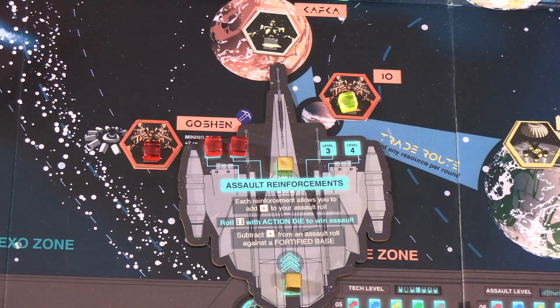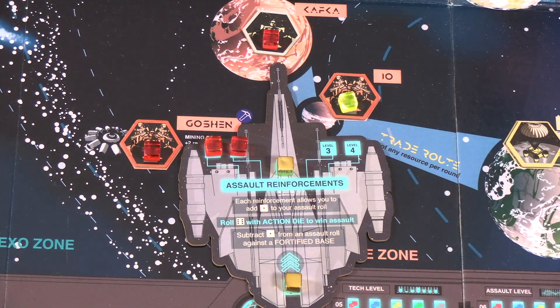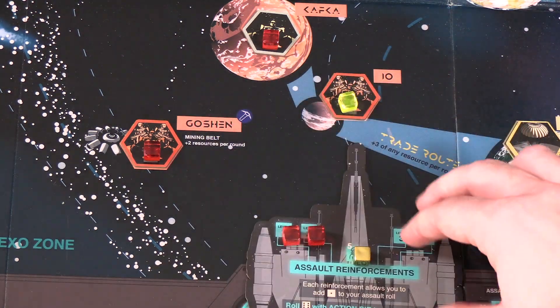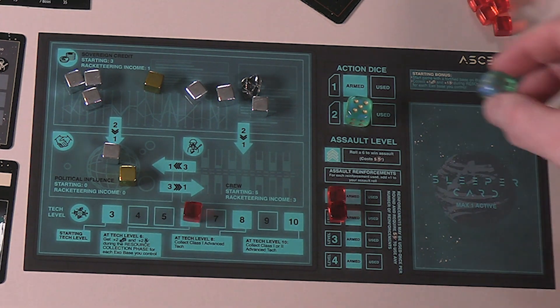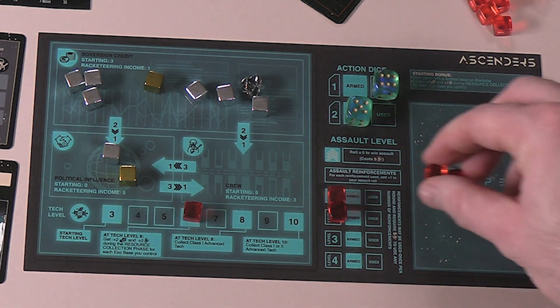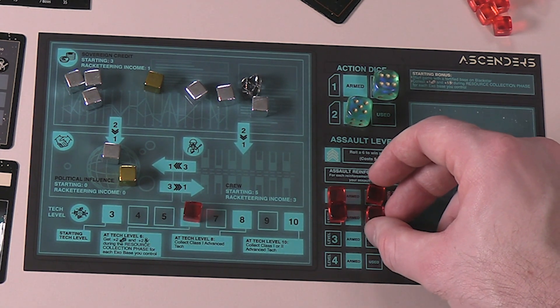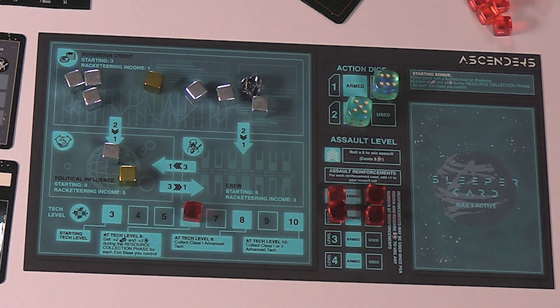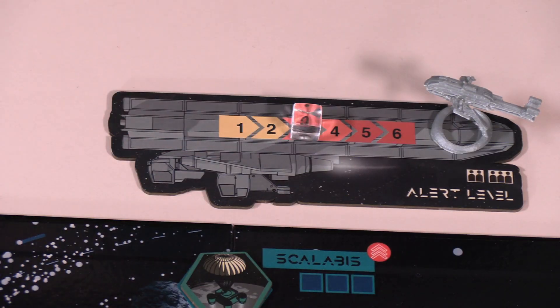If you win, replace your opponent's player marker cube with your own and take the corresponding base card — this base now belongs to you. Discard all crew used in the assault whether or not you were victorious, and take your reinforcement cubes and place them back on your player mat in the used box. These reinforcements cannot be used again this round, but will be reset during the resource collection phase. Finally, increase the alert level by one for any assault, whether victorious or not.